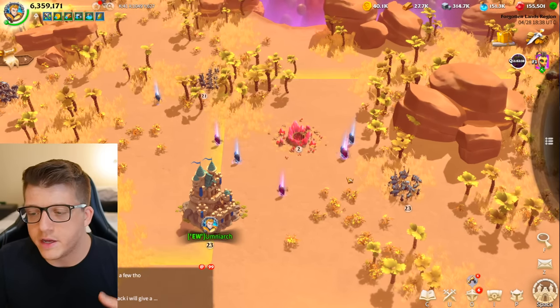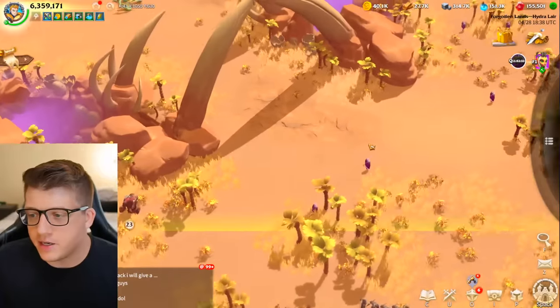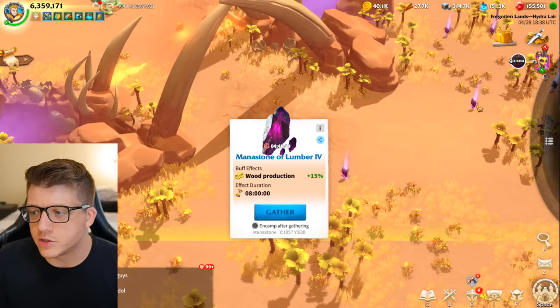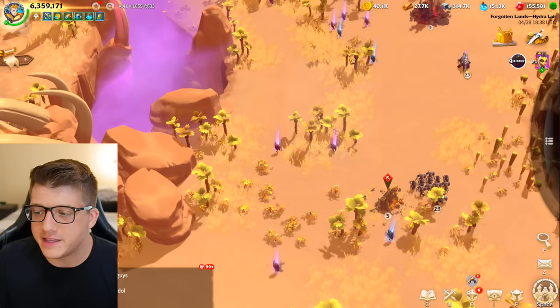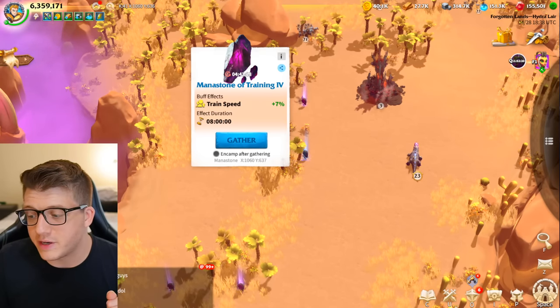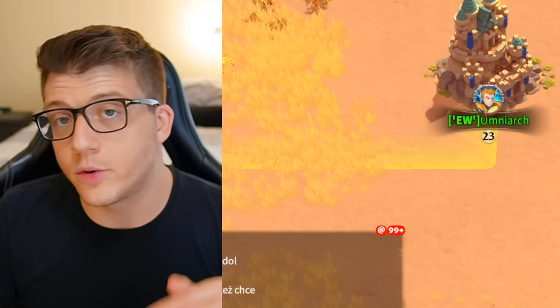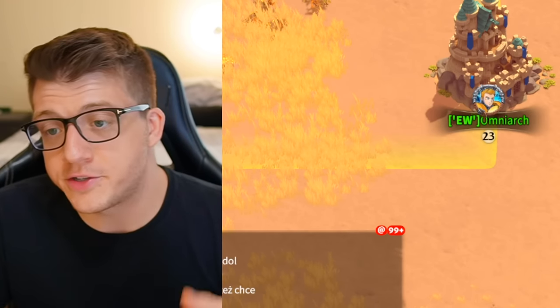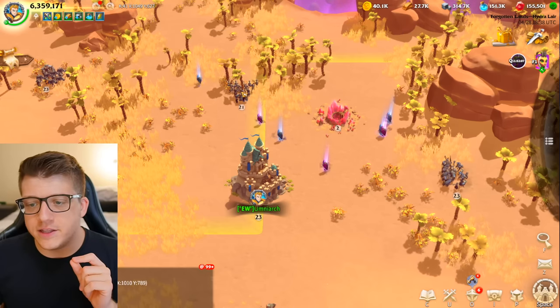If you're planning big research or big building upgrades, always get a mana stone first and then start those upgrades. You can get buffs for wood production, building speed (10% building speed), mana gathering speed, and more — all for free. This is a huge bonus tip that will literally help you progress faster and get to that 1 million power mark.